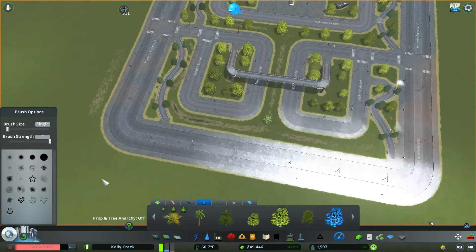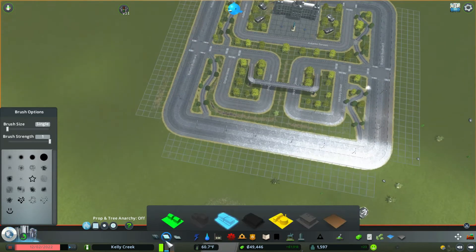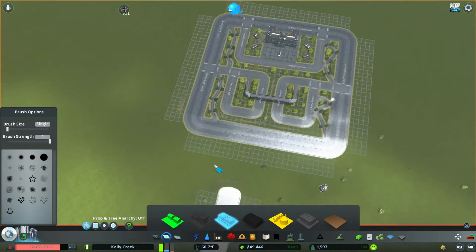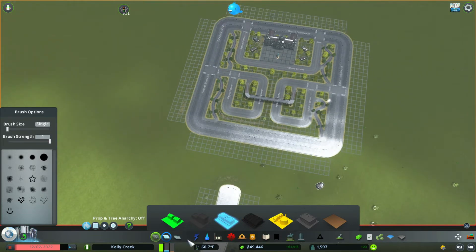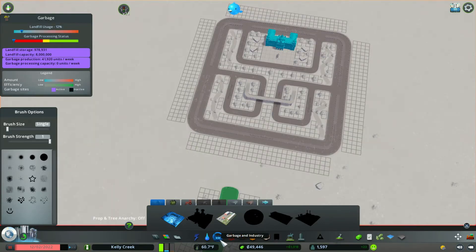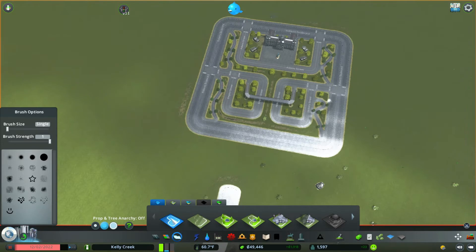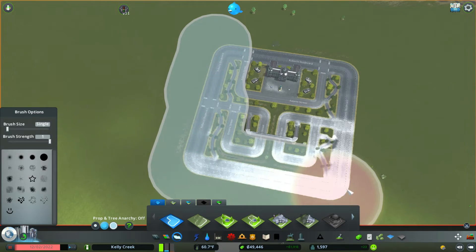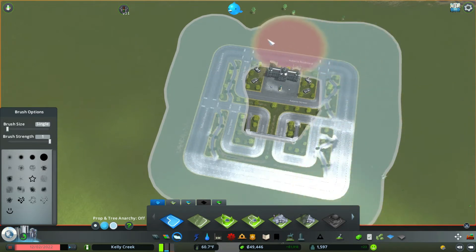What we're going to do next is pretty simple. We did unlock districts, so first and foremost I'd like to create a district. We have our district painting tool, so I'm going to come over here and paint the district - and there we go, it is all painted.